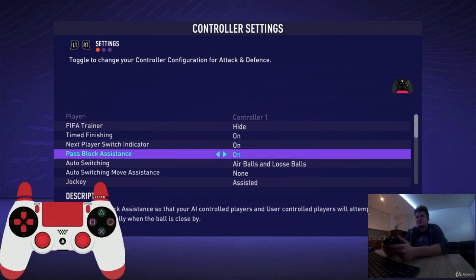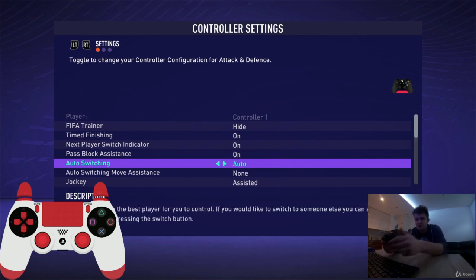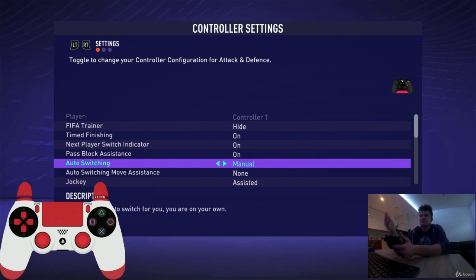Pass block assistance — leave it on. Auto switching: air balls and loose balls is the correct option, but if you are a total beginner you can use auto, and then after some practice, when you become a better player, go back to the options and change it to air balls and loose balls.